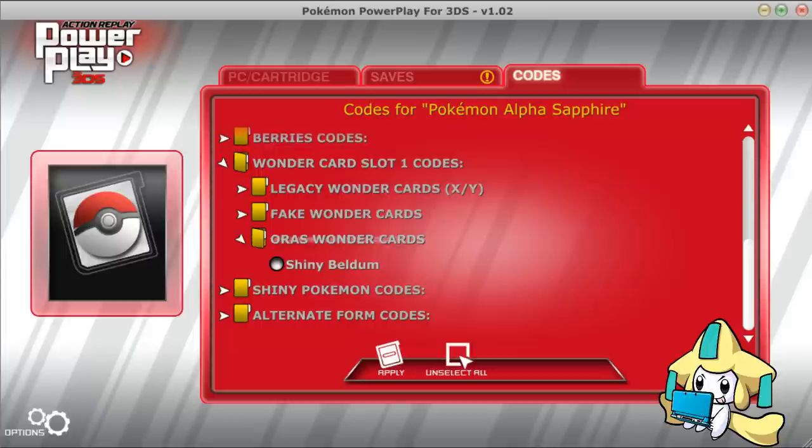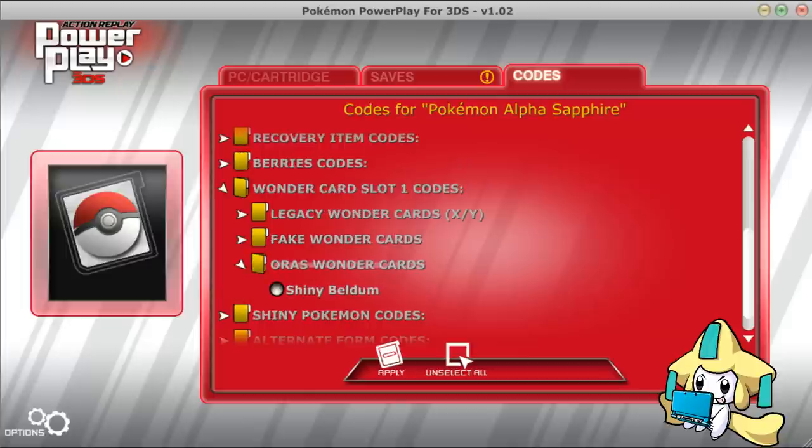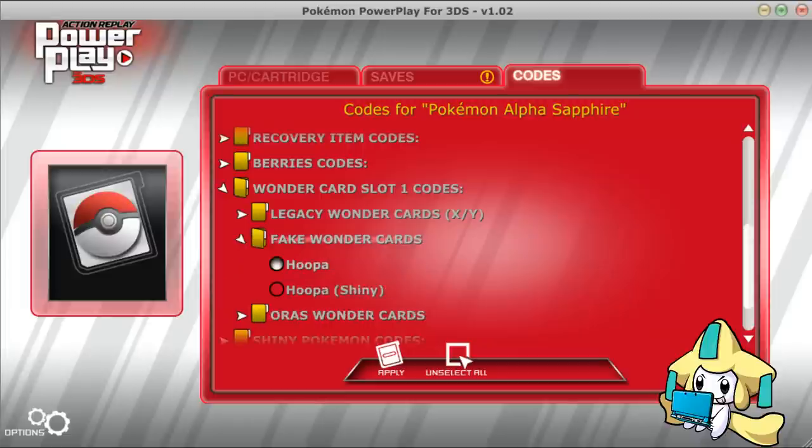They also added the Shiny Beldum. That's a legit event going on right now that they will probably have past due. So if you want another Shiny Beldum, or you didn't get your Shiny Beldum, or Shiny Beldum is not available in your location, you can get a Shiny Beldum here. You can also get Hoopa.